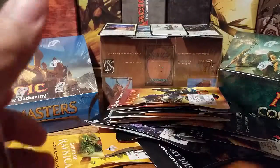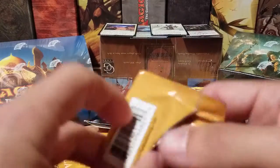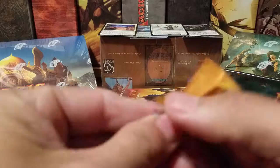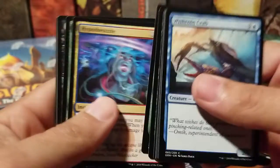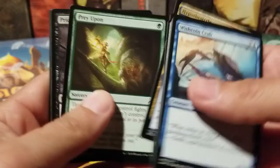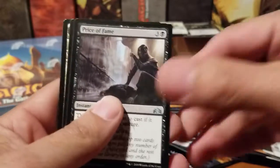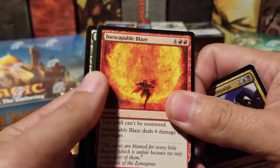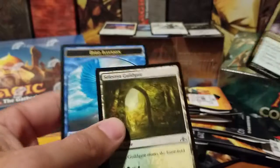We'll go back and forth with Guilds and M19 for a minute. Trying to keep from making a mess — throwing these in the trash as we go. I don't think I've pulled Doom Whisperer out of here yet. Hypothesizzle, Prey Upon, Price of Fame, Disinformation Campaign, Inescapable Blaze, and Knights of Autumn. Nice — that's a good one.